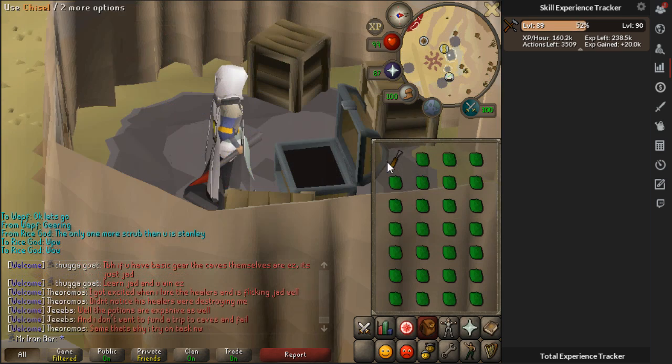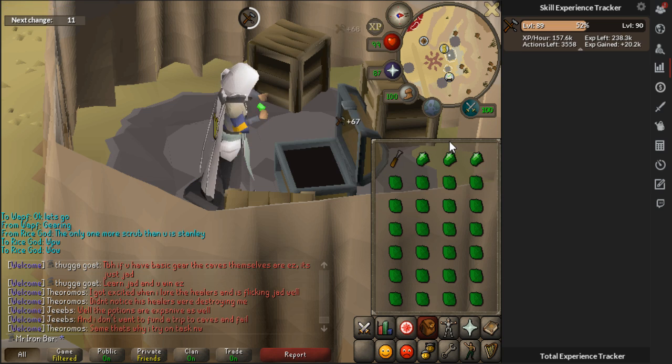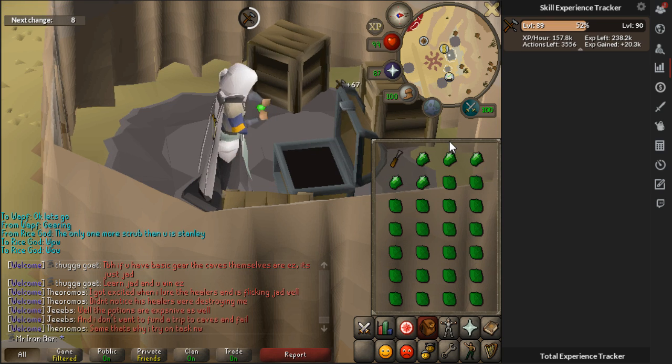It's a nice time to be getting this dragon harpoon because I'm going to go ahead and test out this bad boy at the fishing guild. 160k an hour cutting emeralds. That's a big leap from sapphires, that's for sure.